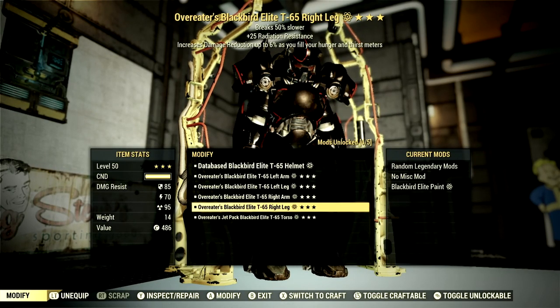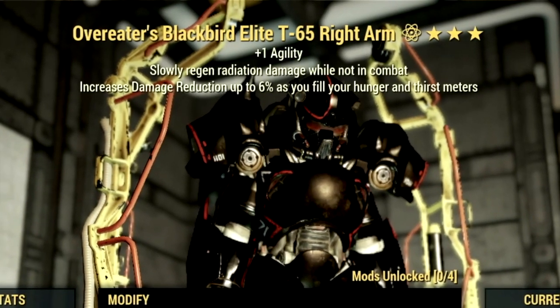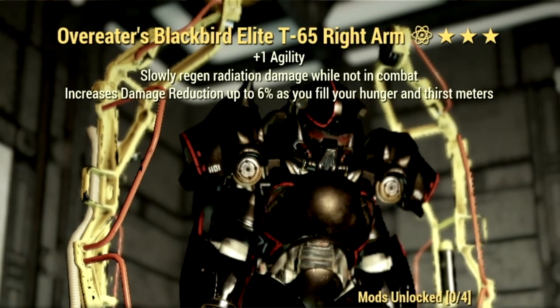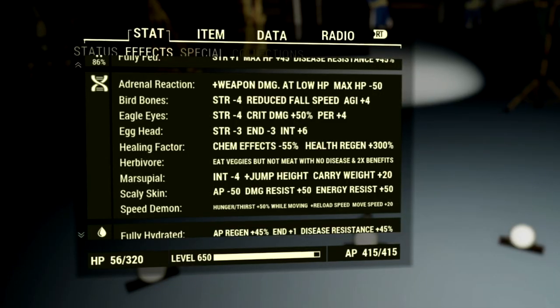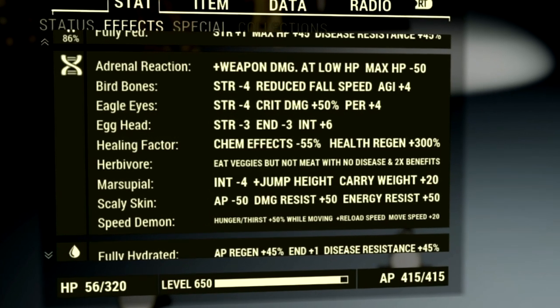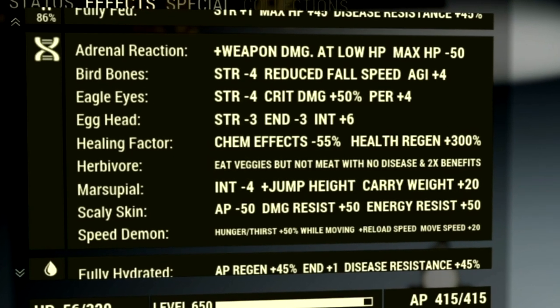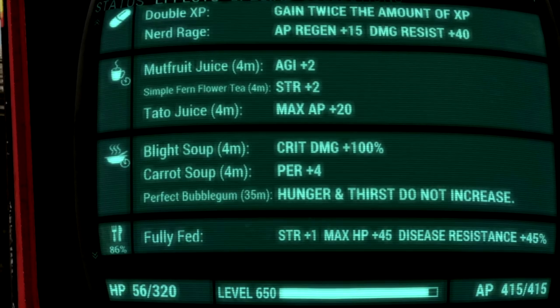Now let's get to my armor, mutations, and buffs. Starting off on the armor, what we're using is a full set of Overeater's T-65 power armor. The reason we go Overeater's is because it increases damage reduction up to 6% as you fill your hunger and thirst meters — and we did eat a perfect bubblegum so our hunger and thirst meters were filled for a full hour. Over the mutations, we're using: Adrenal Reaction, Bird Bones, Eagle Eyes, Egghead, Healing Factor, Herbivore, Marsupial, Scaly Skin, and Speed Demon.